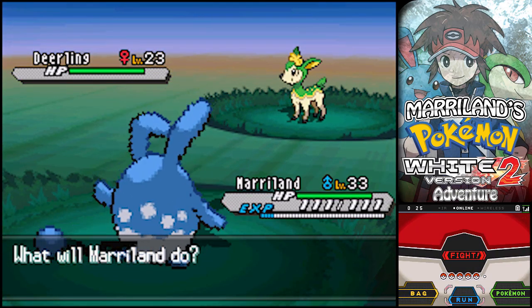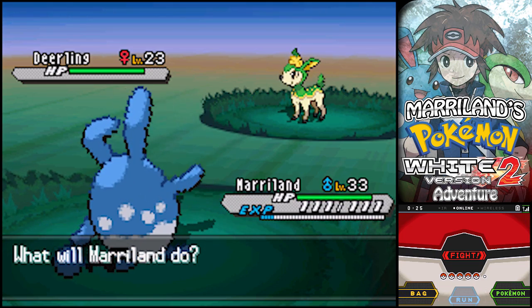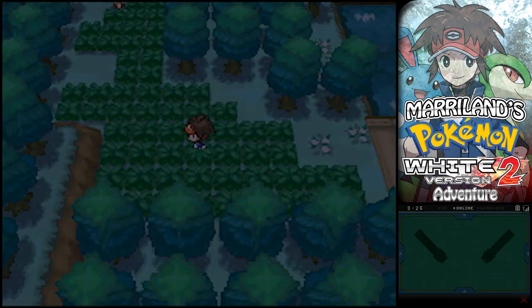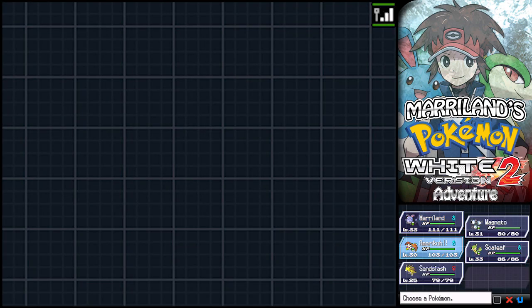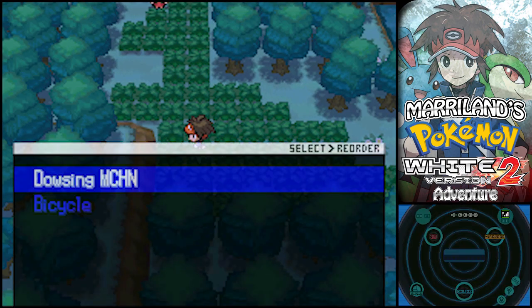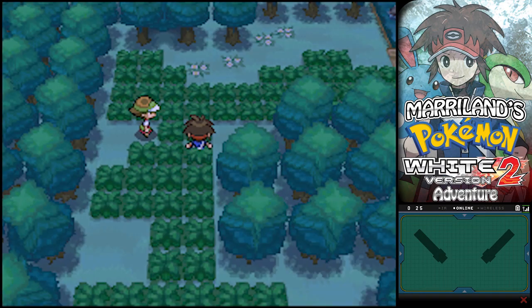Deerling is a Grass/Normal type, and it has access to Jump Kick, which is an interesting Fighting-type attack. Definitely an interesting Pokémon to consider - the Grass/Normal typing is quite unique. It does have a kinda nifty move, Horn Leech, which is basically a physical-based Giga Drain. So that's kind of nice for it.